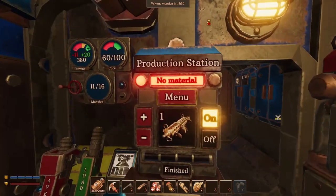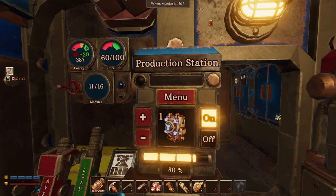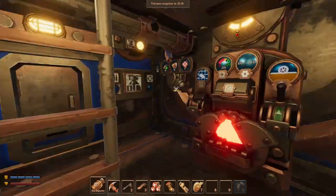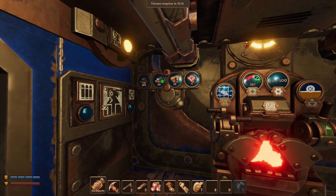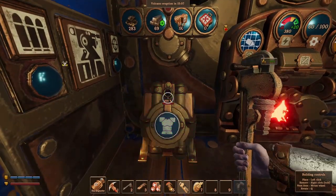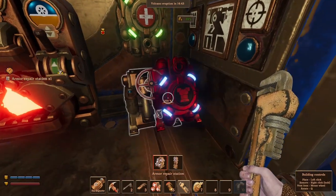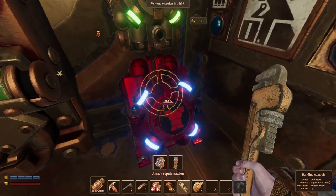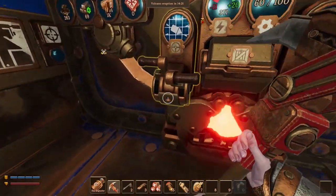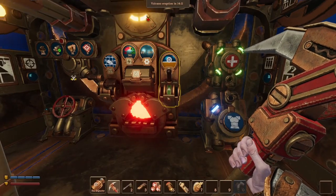Next up is the armor repair station device. We need one dial. I think on second thought I want to put it in a different place — here makes more sense so they're all in one place. And this controller goes here. This definitely looks much better.